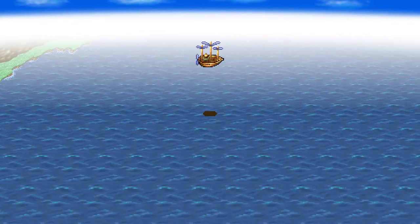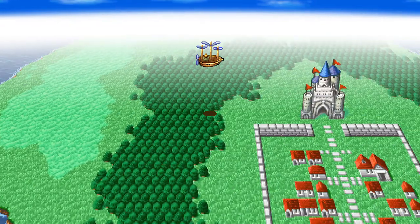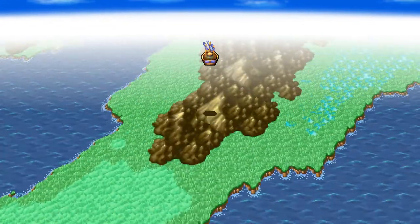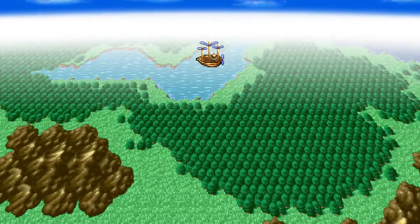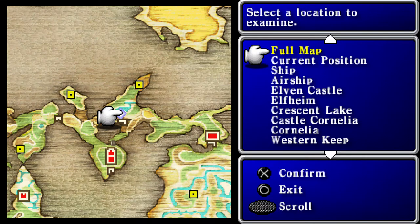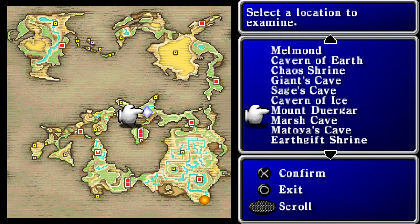Today we're going to head over to the Castle of Ordeals — that's what it's called. It's basically where we get the rat tail we need to be able to upgrade our classes. But I'm gonna need to do a little refresher to remember where it is.